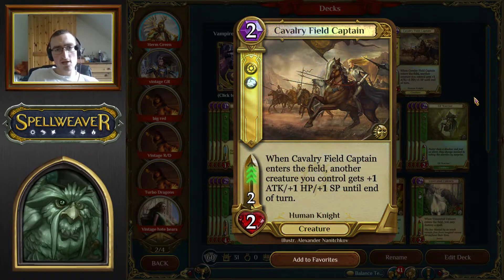CFC — Cavalry Field Captain — is the order three drop. Also a 2/2, three speed. When you play it, you can temporarily buff something for plus one, plus one until end of turn. This works very well with Elf Scout because it makes it a 2/2 which kills every other one drop in the game. It also buffs your two drops to 3/3, four speed, which nothing can block and will usually kill something without trading. It lets you speed boost through blockers, although most of your stuff is high speed anyway.